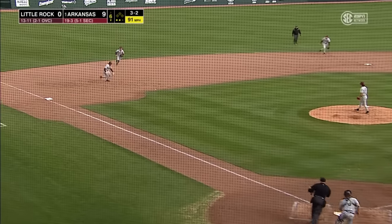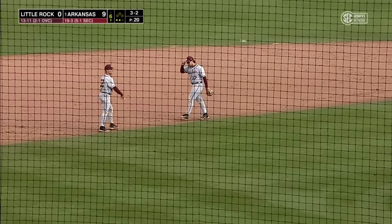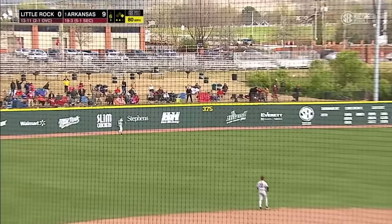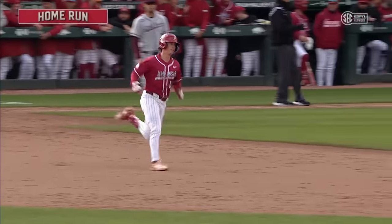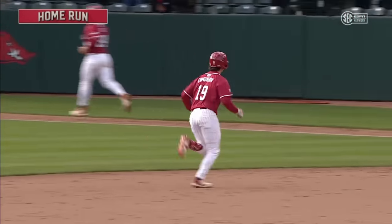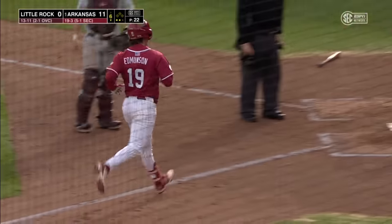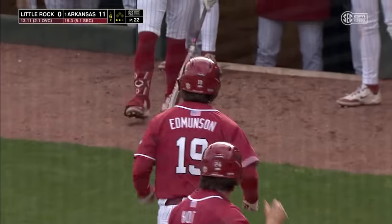Off his fingertips, he rolls one to third — it's bobbled by Bamba, and Holt will reach. Edmondson shoots one out to left field, back to the fence, and it'll carry over — another home run for the Razorbacks! Will Edmondson has his first as a Razorback, joining Wagner and Alloy on what has been a big inning for the Hogs. They take advantage of that two-out error and cash in two more runs.